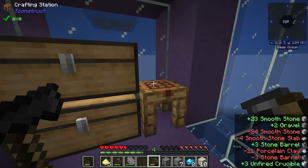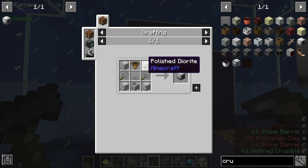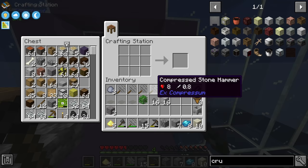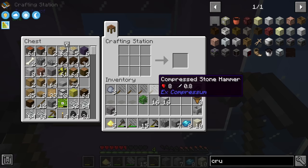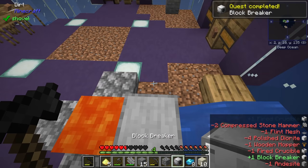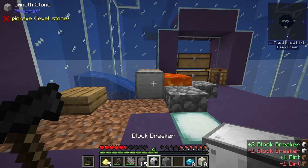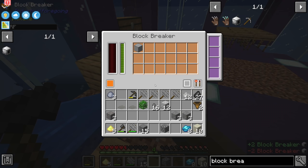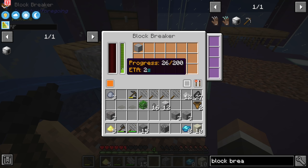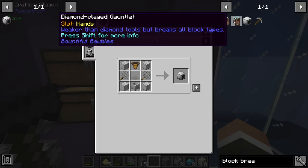That's three unfired crucibles - let's get those fired up. We now have 12 polished diorite, three wooden hoppers, six compressed stone, three flint meshes, and three unfired crucibles smelting into fired crucibles. We should now be able to make those block breakers. For placement: don't place the block breaker like I just did - instead place it up against the block you want to break. Once placed it auto-breaks whatever block is in front of it every 10 seconds. You can power these to make them faster, but they work without power.